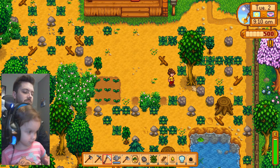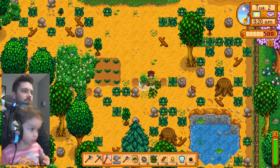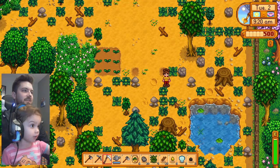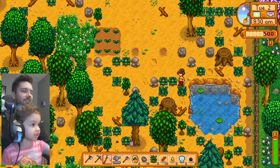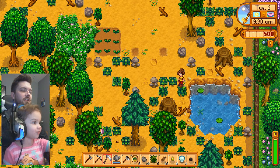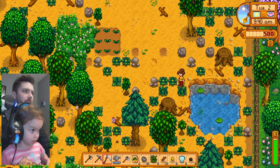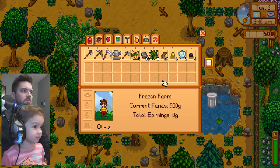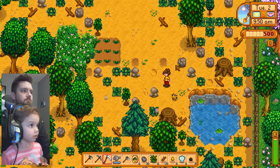Keep going with the scythe — good job! How about these? Way to go. How about some more? Let's eat those green little things. Let's fish! You want to fish? Clean out these leaves real quick. Do we have a fishing pole? We don't have a fishing pole yet, but we'll get one soon.